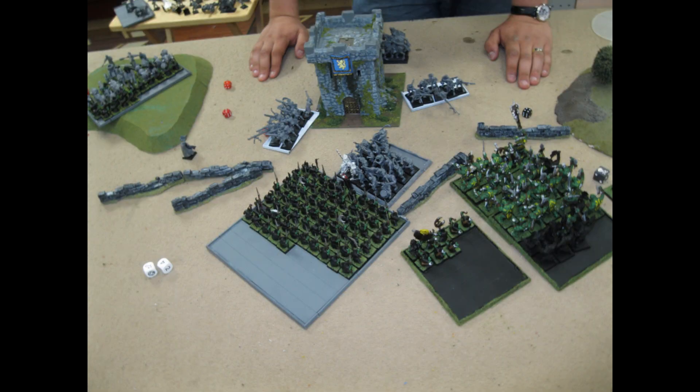My turn five: the squigs kill the engineer and go into the mortar. My night goblins rally. One nice thing about having my savages deployed where they were is that they were within my general's leadership. I used magic and Hand of Gorked them up so they won't be charged by the pistoliers. My troll rallies and my night goblins keep killing some of the swordsmen. The big problem is he's heaping on buffs with magic — plus one toughness and lore of life effects — so they're really hard to finish off.